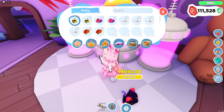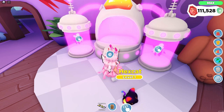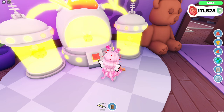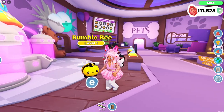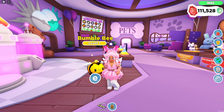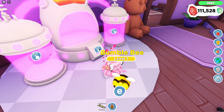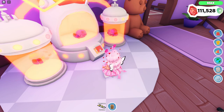The next shiny pet is my bee! I ended up making one of these a shiny already, so now I can make a rainbow shiny bee. It's so cute — I really love the shininess on this because it's yellow and it kind of just matches the whole yellow and black theme.